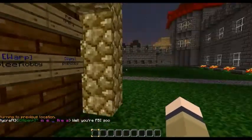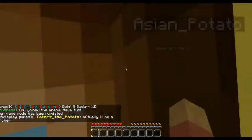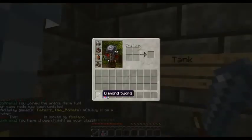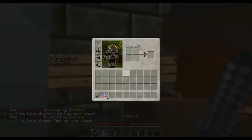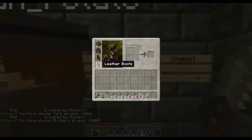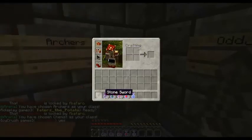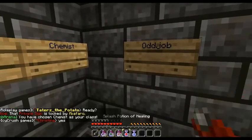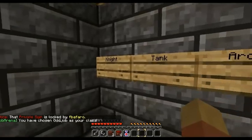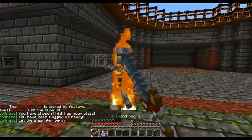Alright, here we are at the Mob Arena. There's Knight, which is iron armor plus diamond sword. There's Tank — diamond armor, iron sword. Archer — leather armor, wood sword, and a bow. Chemist — gold armor plus stone sword and a lot of potions. And Odd Job, which looks like pretty much just a pirate-like thing. Alright, let's click on that — here we are, kill stuff, woo!